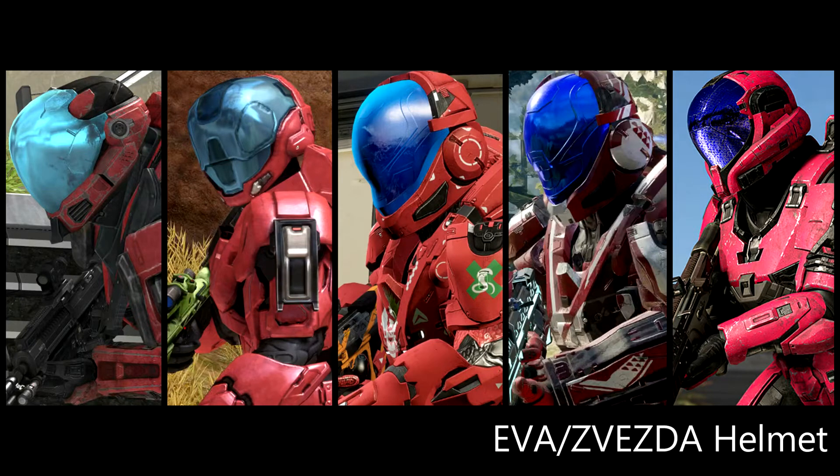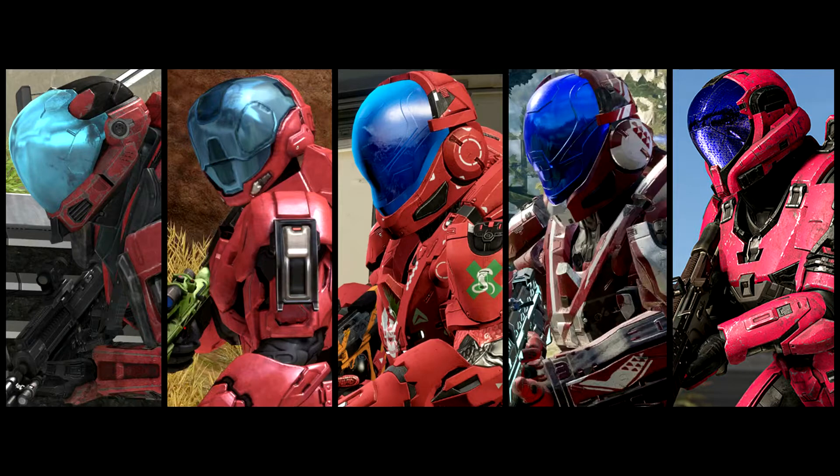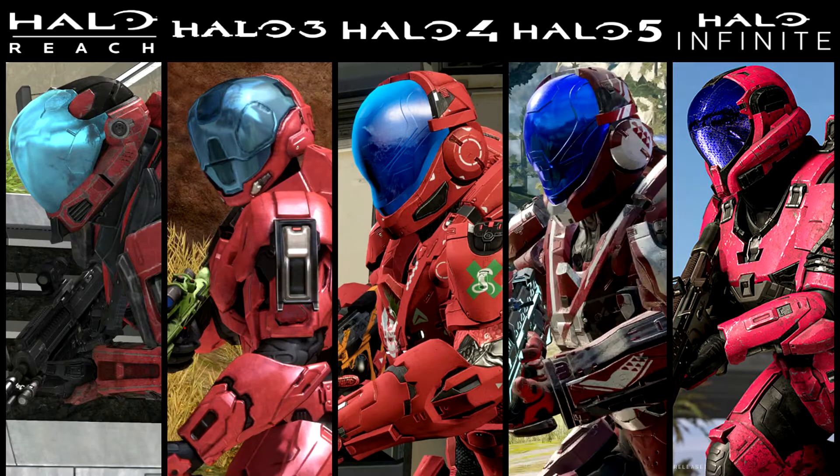Svesda is a brand new Mjolnir class being introduced in Halo Infinite. However, because of the similarities with the EVA sets of helmets, we will be taking a look at the many iterations of EVA. Introduced in Halo 3, EVA appears in Halo Reach, Halo 4, and Halo 5.